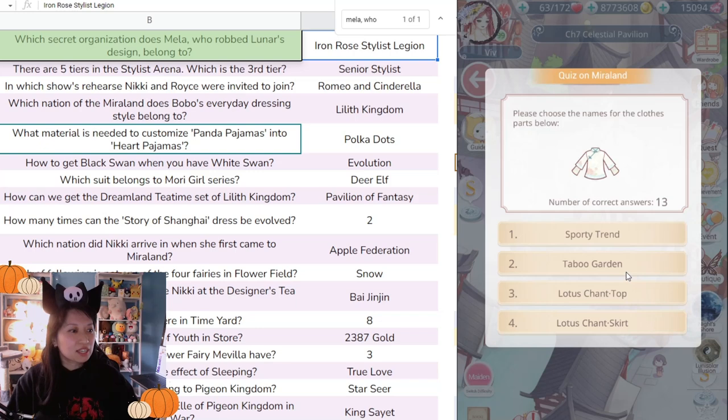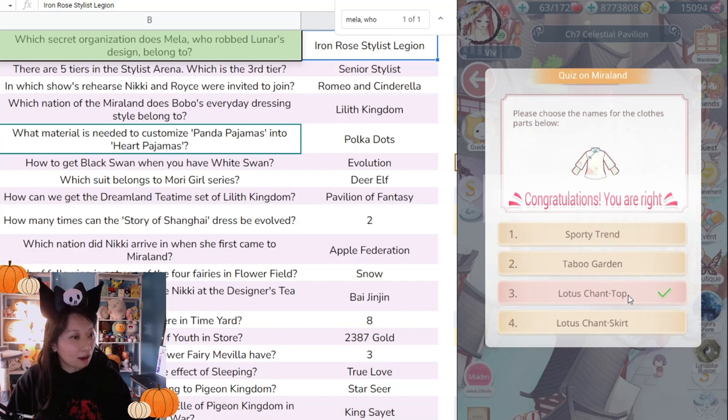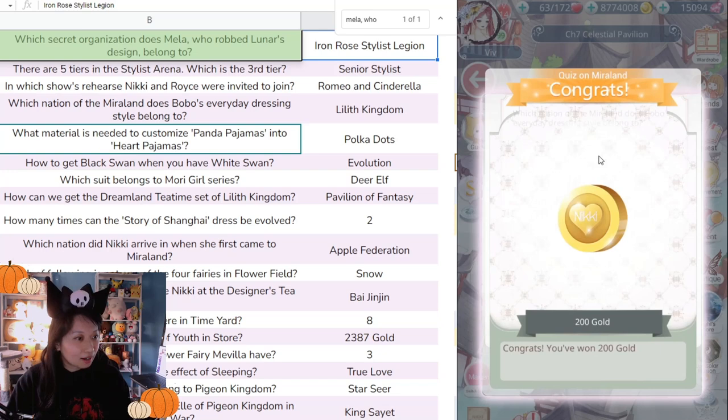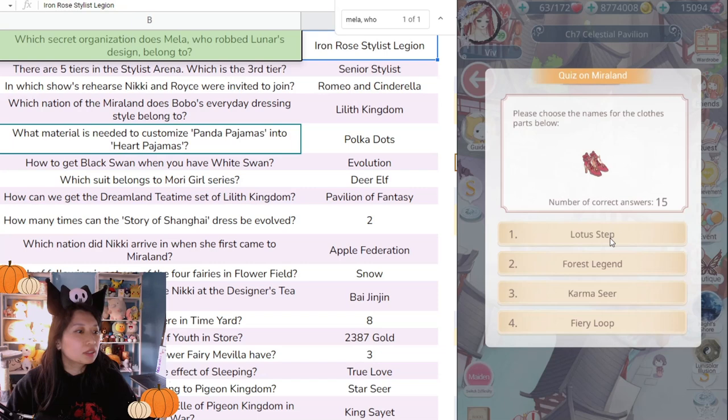'Please choose the name for the clothing part below — Sporty Trend, Table Garden, Lotus Champ Top.' This isn't sporty. I believe it's Lotus Champ Top. There you go. 'Which nation of Maryland does Bobo's everyday dress belong to?' Bobo is from Little Kingdom. There you go — next question.